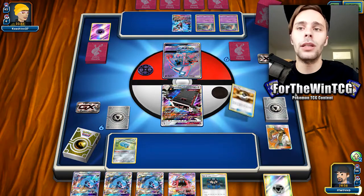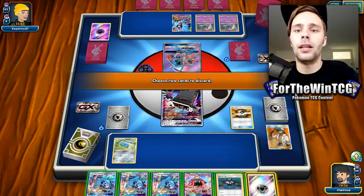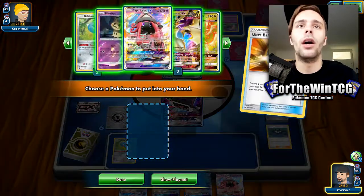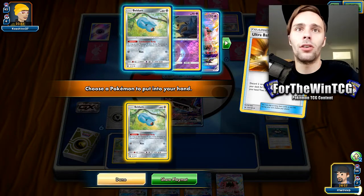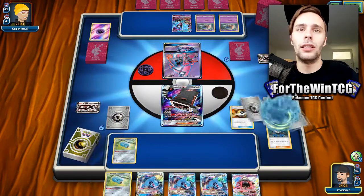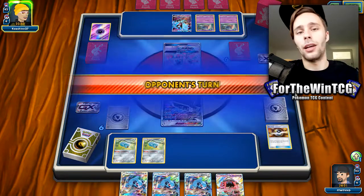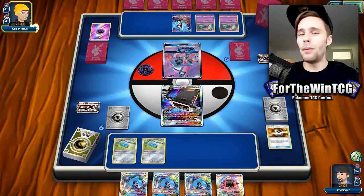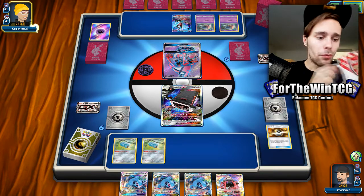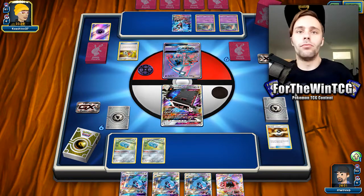We're going to get the energy in the discard pile and then drop the Tate and Liza. We can Lele for something next turn. I think we're going to have to just start attacking with the Stack Attacker, unfortunately. We'll get another Beldum and leave it there. Next turn we might have to Lele for a Lillie for 3, which doesn't feel good, or maybe a Cynthia — we just want to get these Metagrosses out into play.